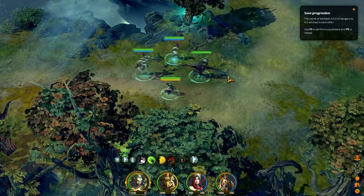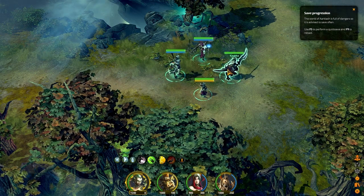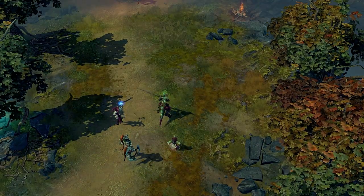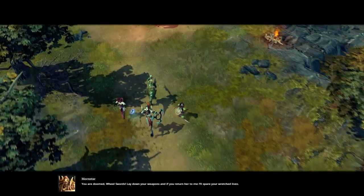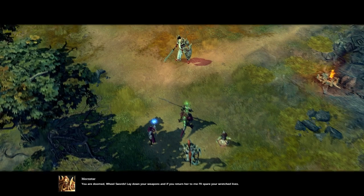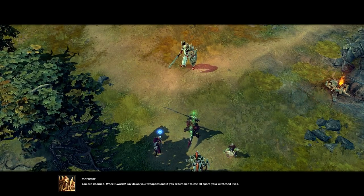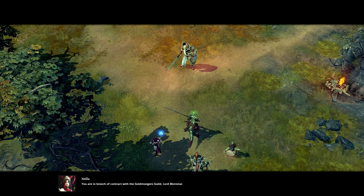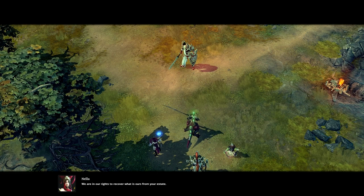We could do a quick save — a favorite feature of mine. I actually like, if games don't have a quick save, it's pretty depressing to me. I quick save like crazy. You are doomed, wheelswords. Lay down your weapons. Return her to me and I'll spare your wretched lives. You are in breach of contract with the Goldmonger's Guild, Lord Mornstar — we are in our rights to recover what is ours from your estate.